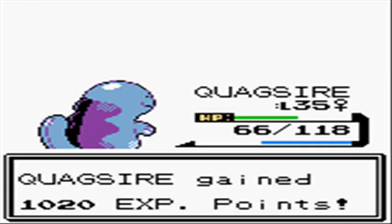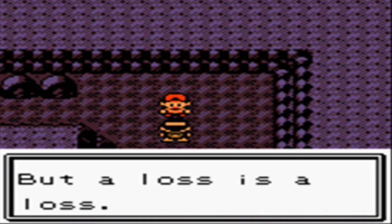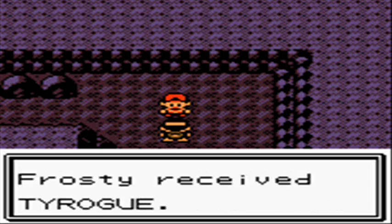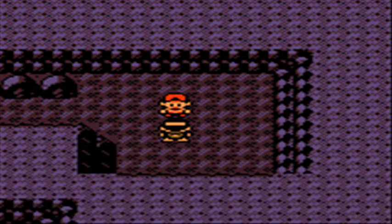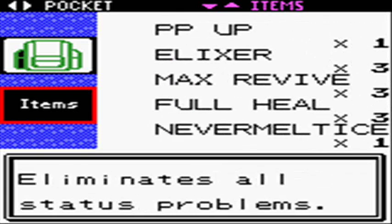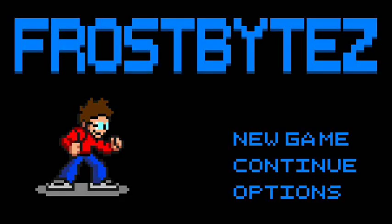A little trivia: Hitmonlee and Hitmonchan are play-ons of famous martial artists. Hitmonlee is based on Bruce Lee — I almost said Jet Li, though he could be an influence too. Hitmonchan is based on Jackie Chan. Hitmontop, on the other hand, is just based on the fact that he looks like a spinning top. Hope you enjoyed the video, and we'll see you next time when we take on the Dark Cave.